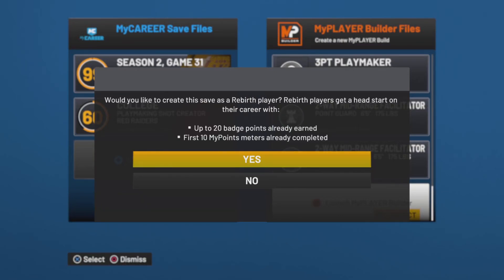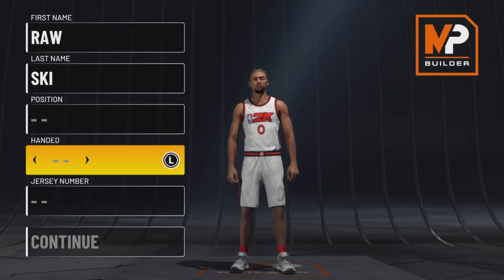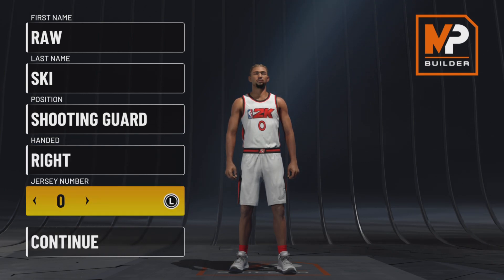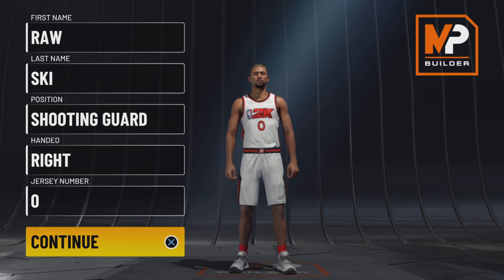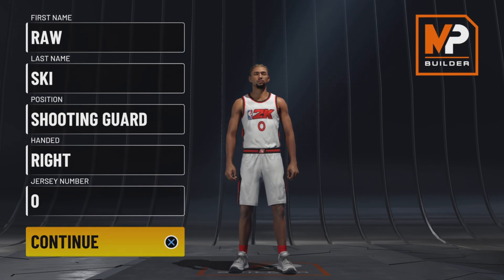What's good YouTube, today I'm bringing y'all my rebirth build on NBA 2K22 current engine. I'm clicking on the rebirth so I can get the extra badges right off rip. You want to go shooting guard, right-handed, jersey number doesn't matter. Y'all remember my OG subscribers — my two-way three-level facilitator from NBA 2K20 — we're basically about to recreate that. I had playmaking takeover breaking ankles. Make sure you like the video, subscribe, and turn on post notifications.